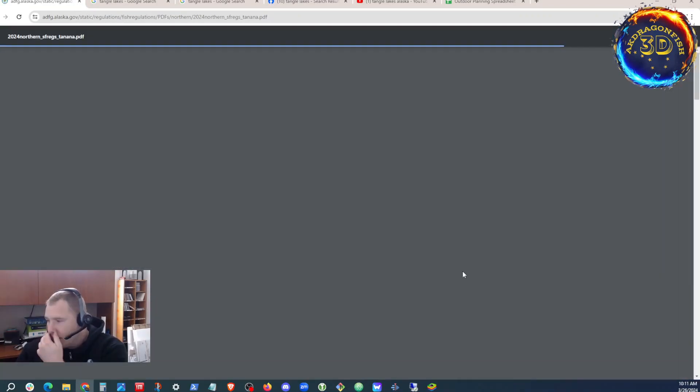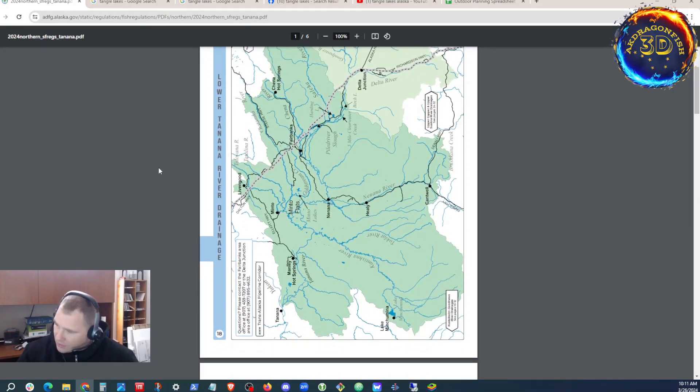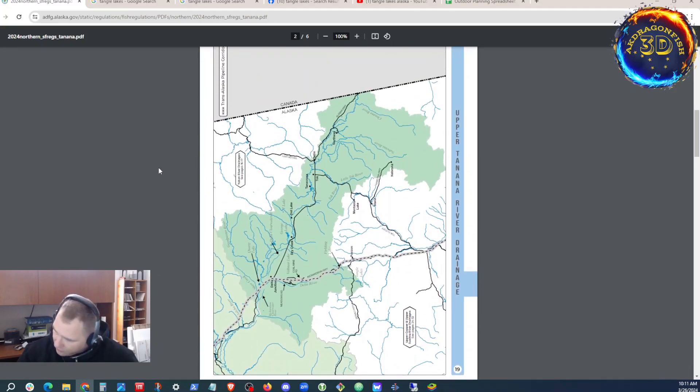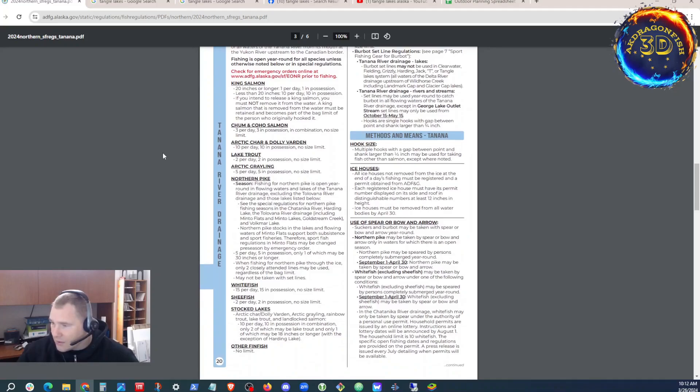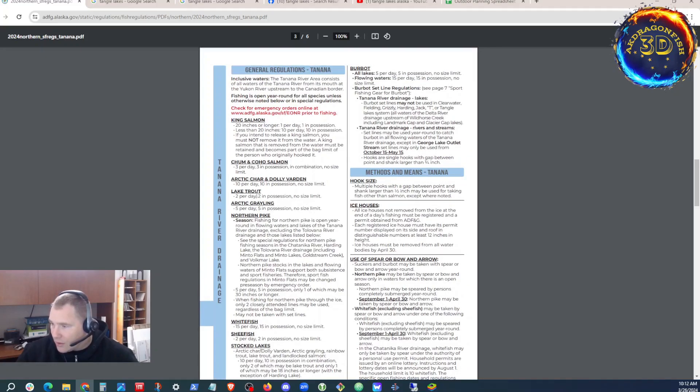Northern Tenna River drainage — here's the Tenna River drainage. General regulations: we're targeting Grayling, Burbot, and Lake Trout. Lake Trout: two per day, two in possession, no size limit. Grayling: five per day, five in possession, no size limit. Burbot, all lakes: five per day, five in possession. Burbot set lines may not be used in the Tangle Lake system.